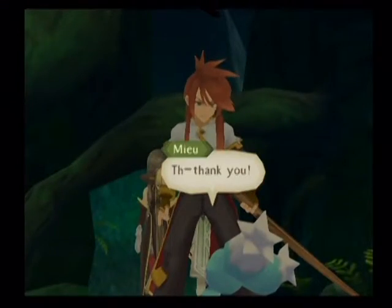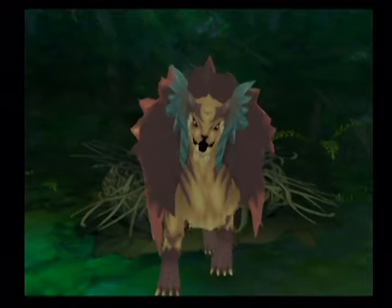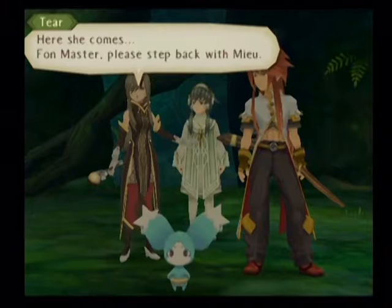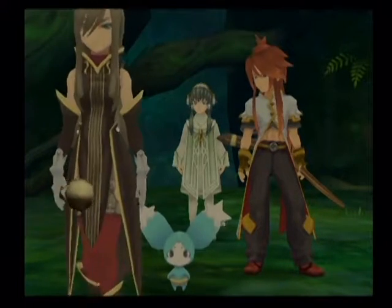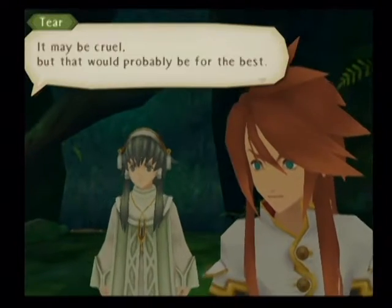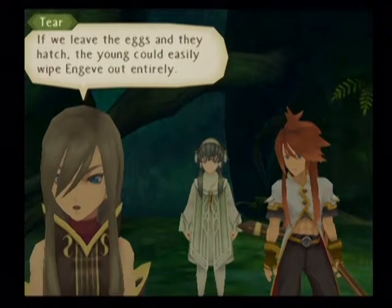My wooden sword deflected it for some reason. I wasn't protecting you — I was protecting Ion. She says she's going to kill us. Isn't this game great? Like, that's so dark. If we fight here the eggs might break. It may be cruel, but that would probably be for the best. If we leave the eggs and they hatch, the young could easily wipe out the village entirely.